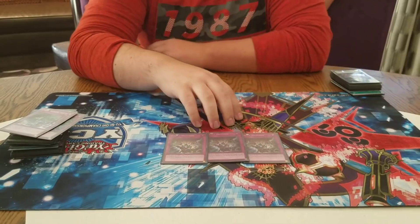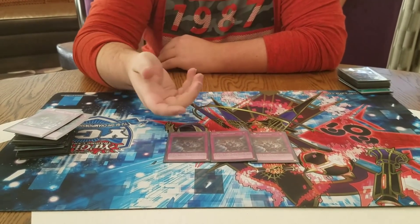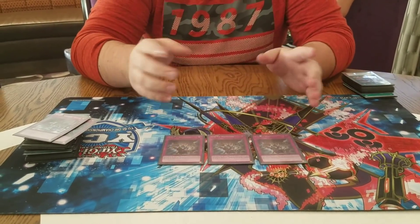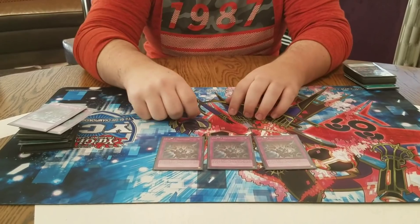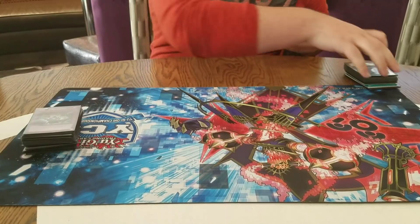This card's great in the main deck — I don't like it in the side because game two and three they play around it. But game one no one really plays around this card. So when they go like Quick Fix Machine Dupe, make a board of like Baguska and the U, you just Evenly Matched and they scoop up the cards. No real follow-up — uses too many resources.